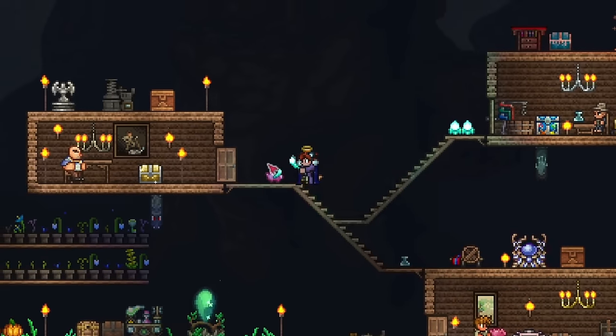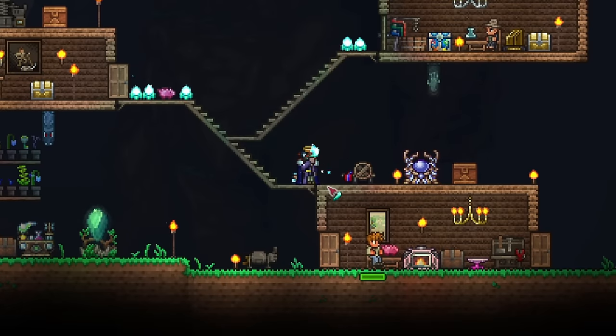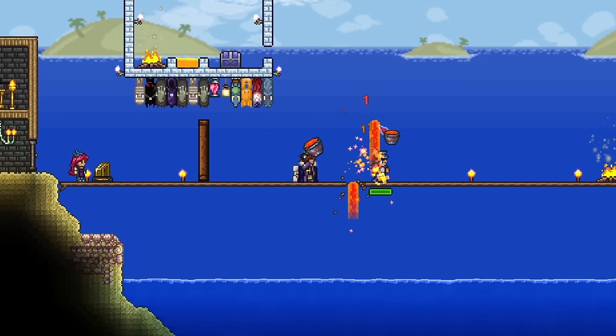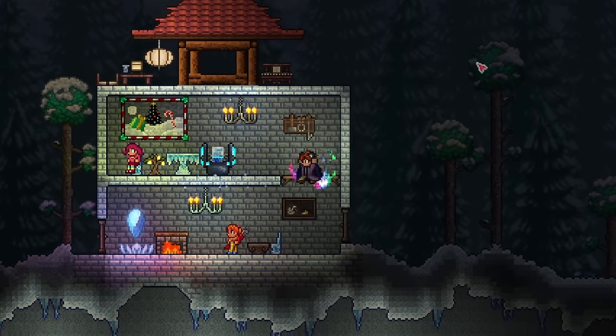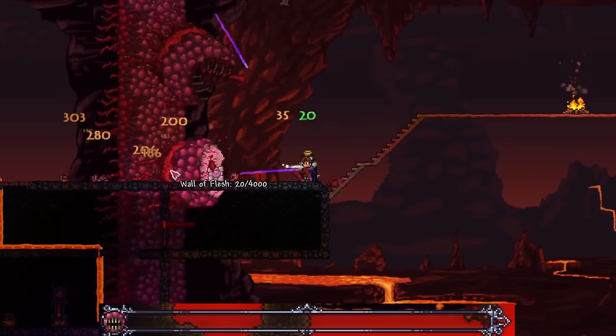Hello friend! Terraria is filled with many wonderful items, some of which are easier to obtain than others. One source of rare and interesting items is the ever-popular Travelling Merchant, an NPC who visits you once in a while. The Travelling Merchant brings with him coveted loot, from cell phone components to pets, and even some broken weapons.